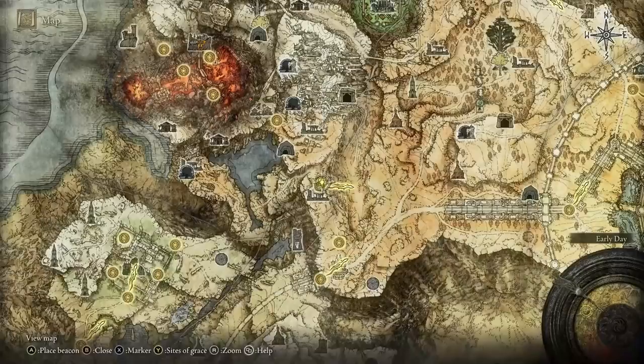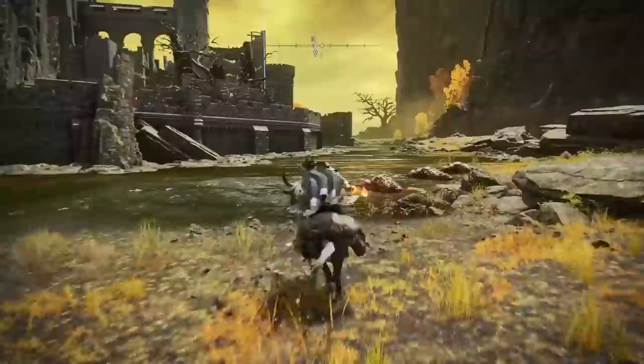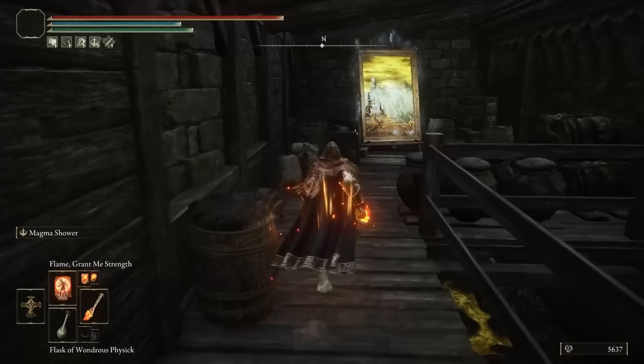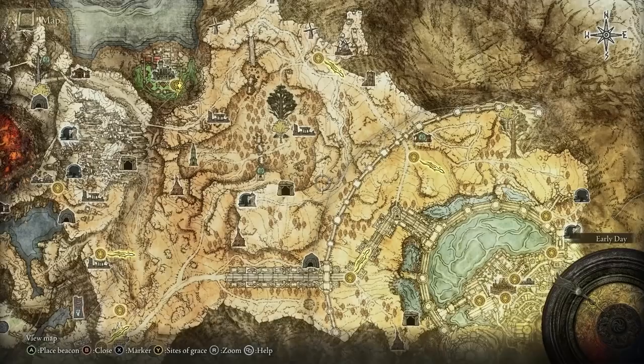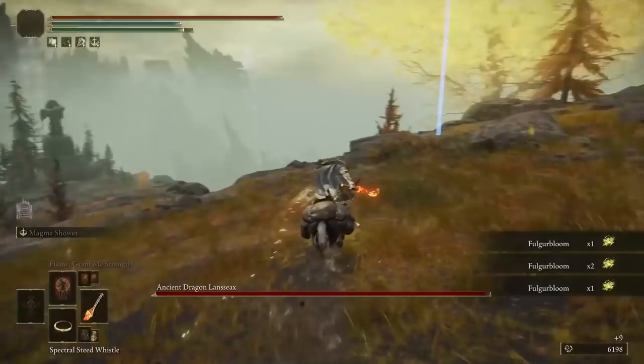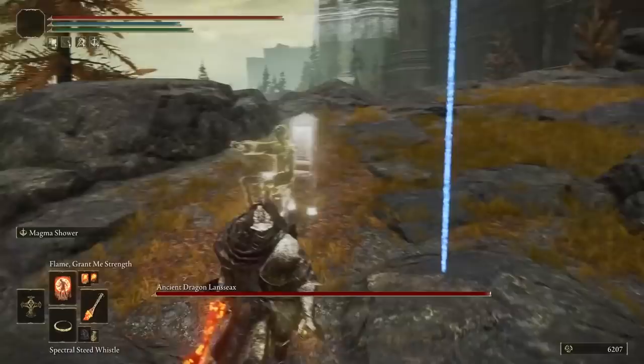The next painting is in the Secret Shaded Castle, which you reach by following the path from the southern end. Enter the castle from the side onto the wall, stick to the wall all the way to the end, defeat the enemy, jump off the left side of a roof structure, go up the stairs, and you'll find the painting — this is the Champion's Song painting. The reward location is just outside the Lendell Capital walls; approach from the southeast, avoid the dragon, and collect the Harp Bow.